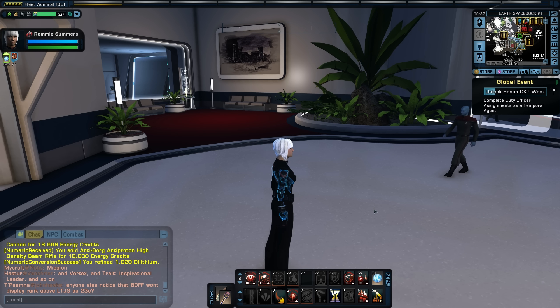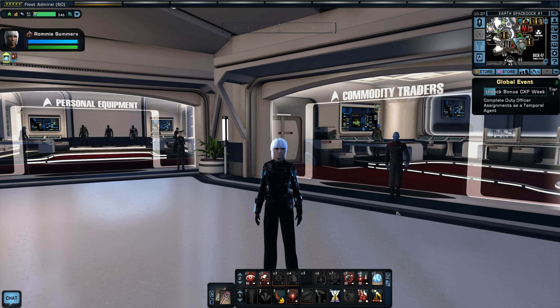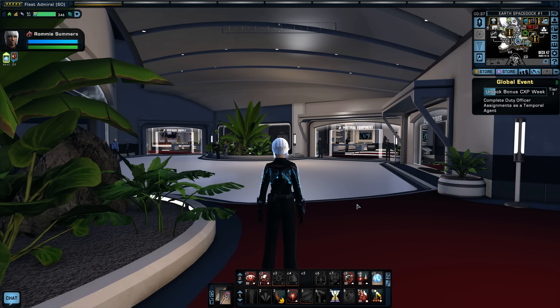Hello captains, the Doctor here. Welcome back to more Let's Play Star Trek Online. In our free-to-play character here, Rami Summers, we have finally upgraded her to the Xypheus Heavy Escort, a tier six starship. I did that in the last video — you can check that out in the link above. I went over getting that ship out of the box, equipping all the gear on it, and such.